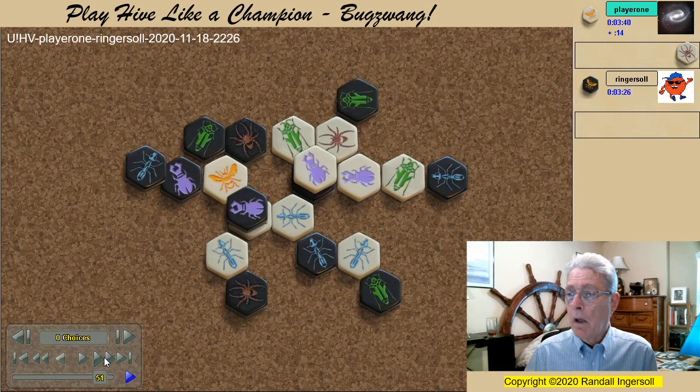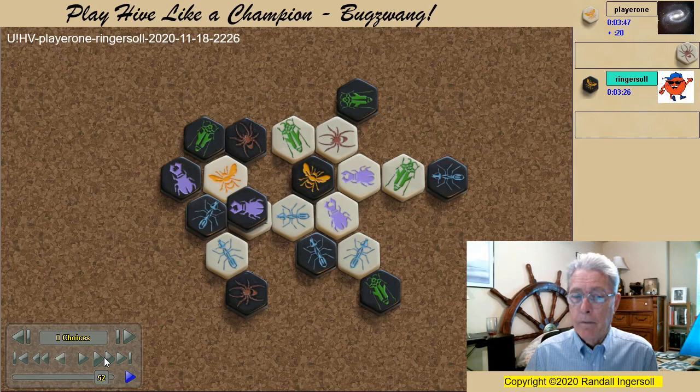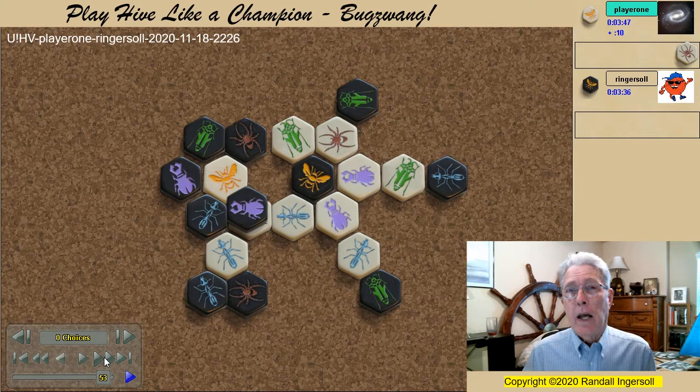At this point, the white beetle is forced to fill the penultimate kill spot, freeing the black ant. The black beetle at this point cannot take the kill shot because that would result in a draw. Black is going to have to use Bugswang to win the game.